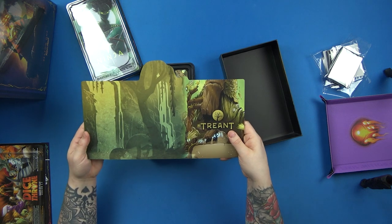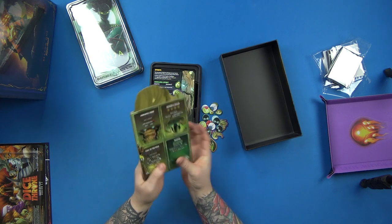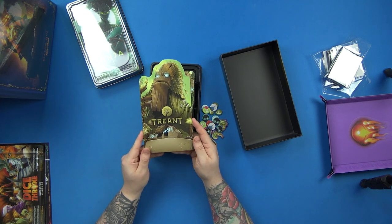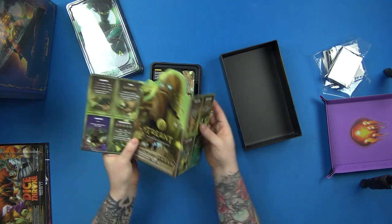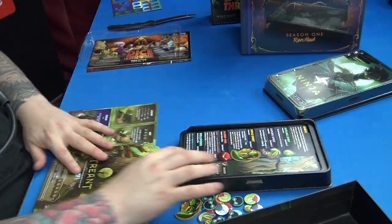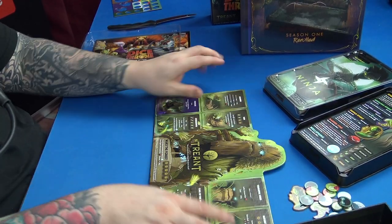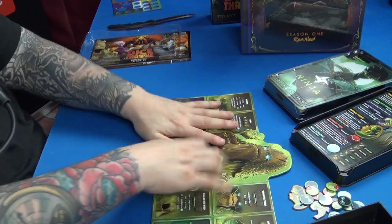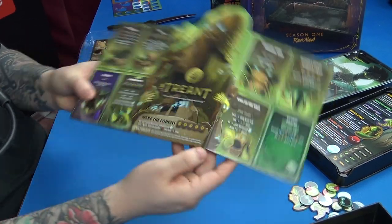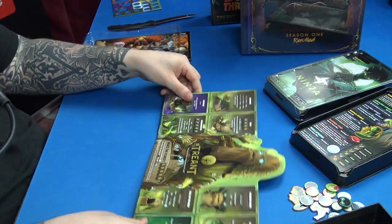There we go — that's him closed up, and then you open it up and it looks like this. Beautiful boards. The Dice Throne boards always start off a little bit wonky, but the more you play with them and stretch them out, the flatter they go over time. Don't worry about that. The art is absolutely beautiful — it's one of the things that really sells Dice Throne and one of the reasons it first attracted me.